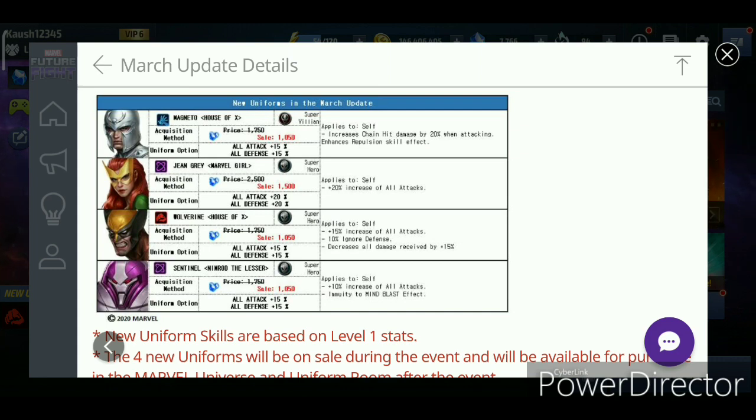That's 3,300 crystals saved from Professor X, and 1,050 from the Sentinel Nimrod uniform — that's over 4,300 crystals saved this update. If you already have the X-Force uniform for Wolverine, do you even need this new one for PvP? So just pick up Jean Grey for 1,500, Mystic for 2,500 — that's 4,000 crystals — and then the Wolverine uniform if needed, for around 5,000 crystals total. For Magneto, I don't think he's gonna outscore Captain America for Blast Villain Day, or make a massive difference in your scores.